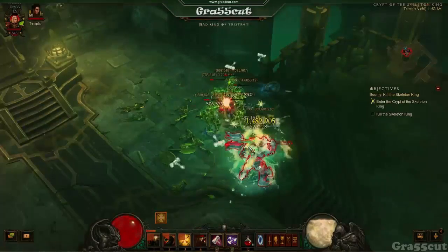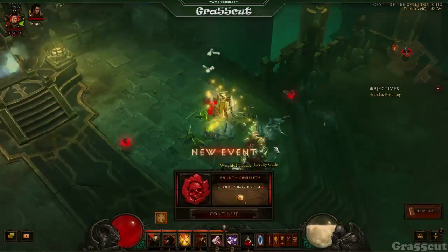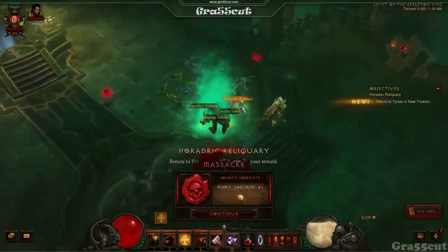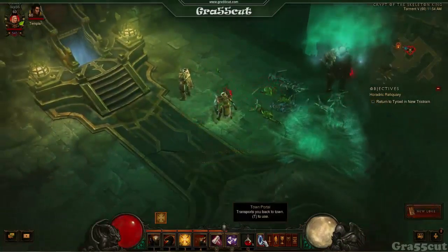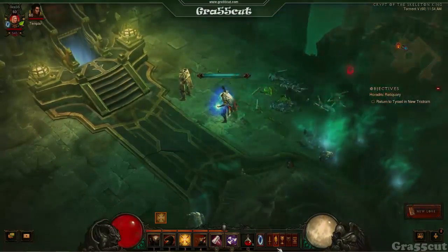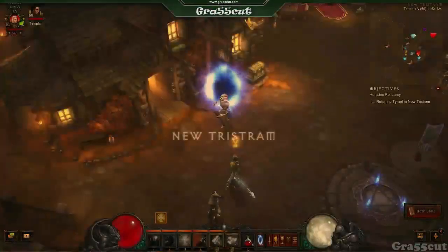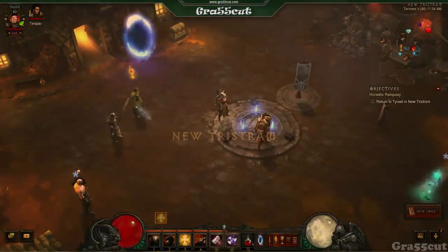One last tip: if you go through Story Mode and kill the Skeleton King for the first time, you can get the Broken Crown as a guaranteed drop. By level 61 or 65, make sure you get it if you're running Adventure Mode. If you liked the guide, give it a thumbs up — thanks for watching!